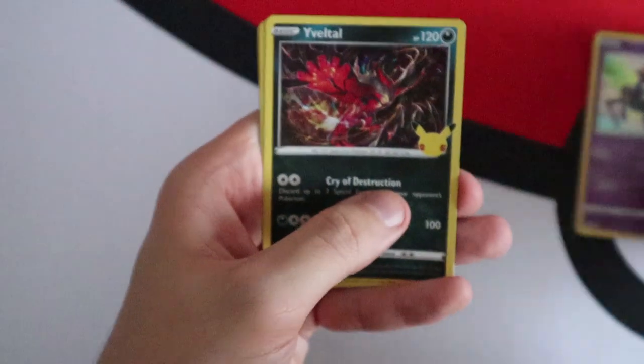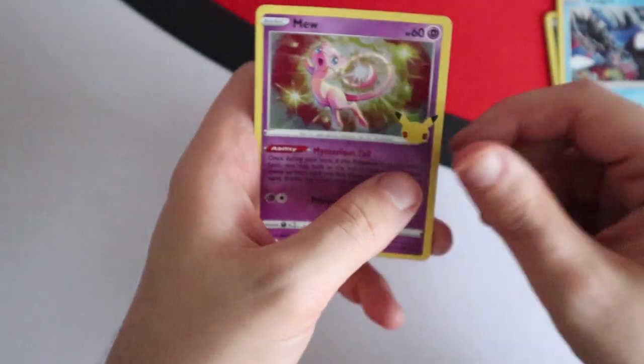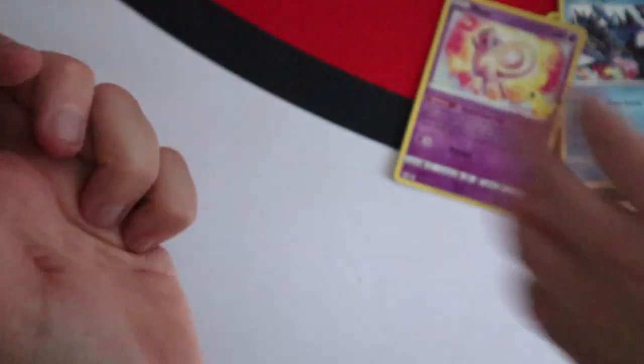Fourth pack: Xerneas, Evil Ball, Kyogre and a Mew — the wrong Mew again!